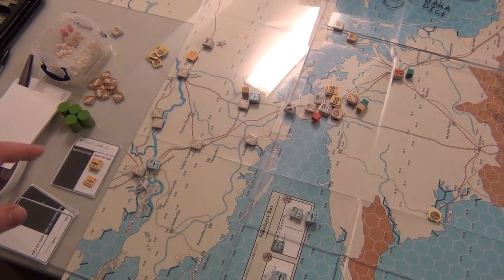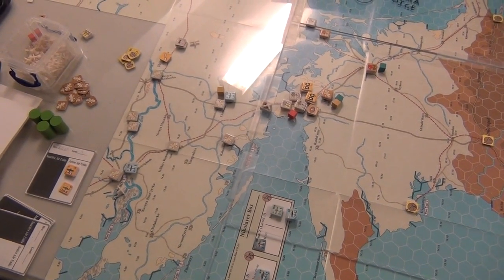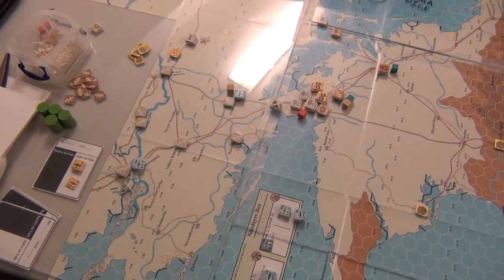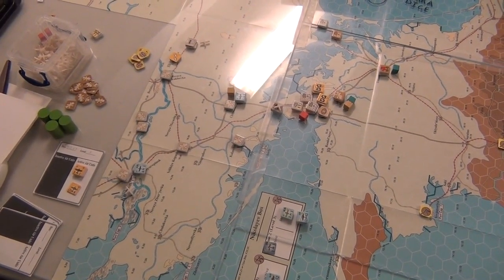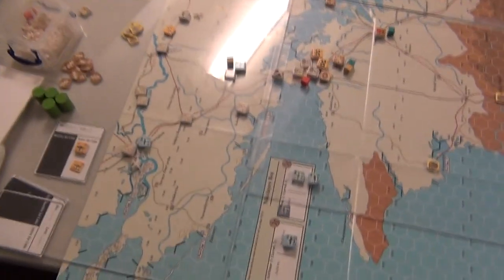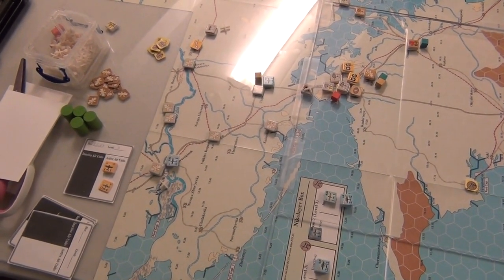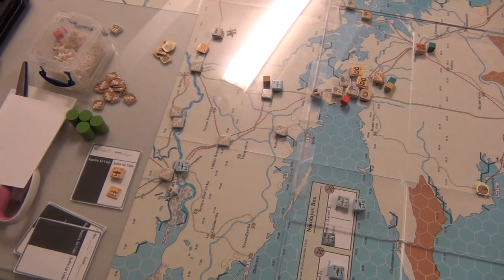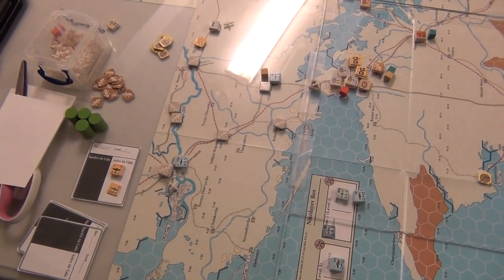The way that works is, without any extra stuff, a unit has to be within five truck movement points away from a supply source. Now that's not five hexes, that's five movement points. It costs more movement points for trucks to move through things like woods, and less movement points to move through things like roads. Headquarters can also extend this distance by a certain amount of movement points based on their stats.